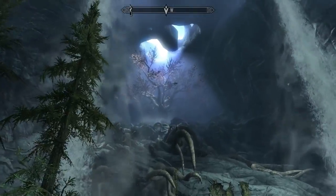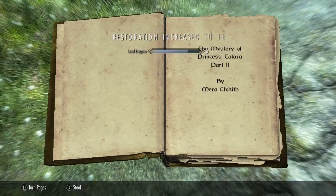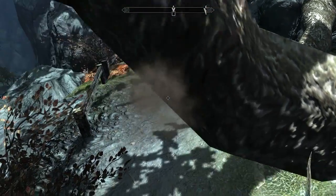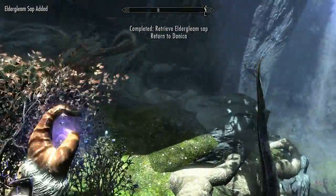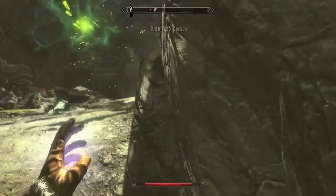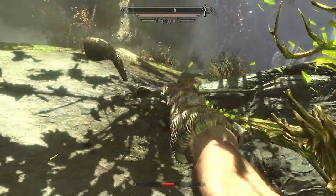When you get to Eldergleam, don't forget to read the book in the garden to boost your Restoration ability. Use Nettlebane to cut down the roots in your way and activate the tree to get the sap. If you brought Maurice, you'll get an option to get the sapling instead of the sap. If not, you'll almost immediately be attacked by Spriggans. You don't need to defeat them for the quest, so you can also just run away.